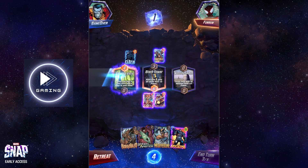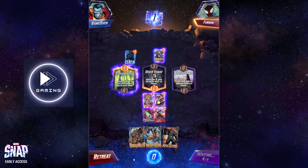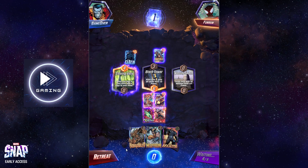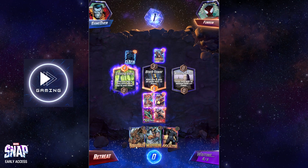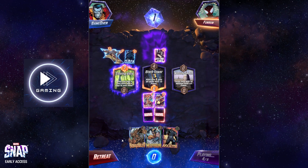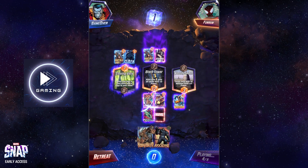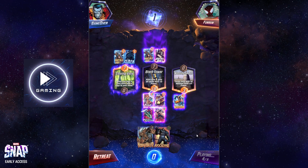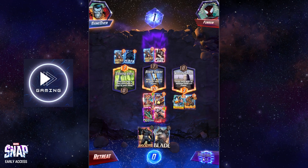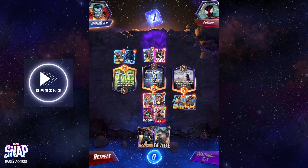I'm hoping to avoid the Hobgoblin. So we'll definitely stack this middle location — that is fine, so hopefully we miss the Hobgoblin. I don't think he's gonna kill him but he's a movement deck, so if we can avoid the Hobgoblin it'll be perfect — one in three. I wonder if that cancels his Jessica Jones now. I think we'll put Hobgoblin over here.